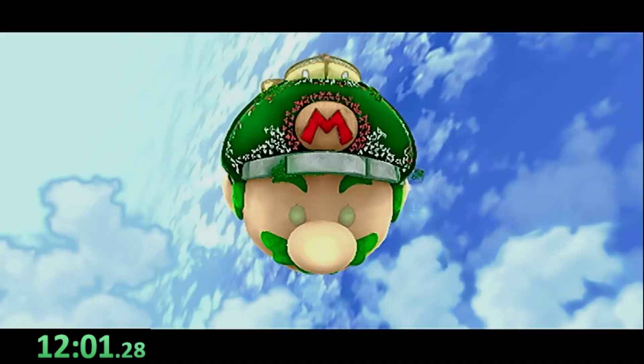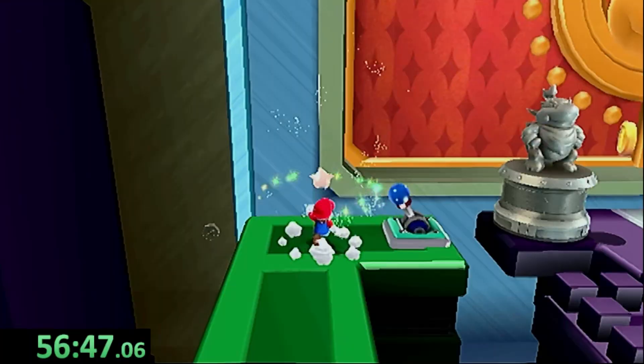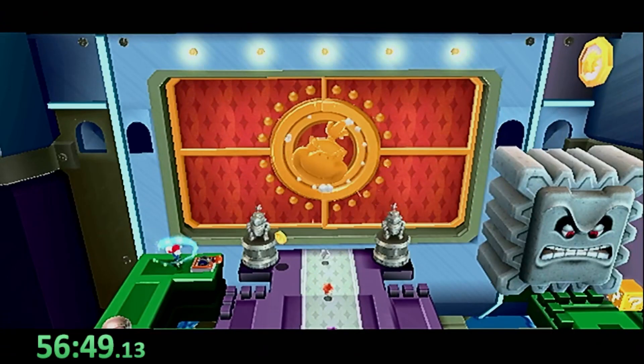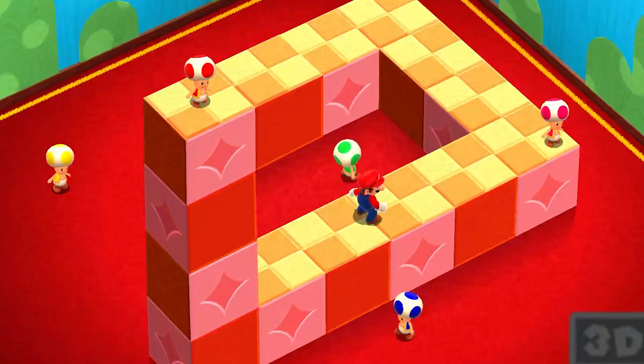Super Mario Galaxy 2: we make our way through the tutorial, gain our first star, obtain the Mario ship, and gather seven other stars which give us access to Bowser Jr.'s castle. We find lava shortly into the level — after opening a door you can hook a left or right directly into lava, concluding the Galaxy series.